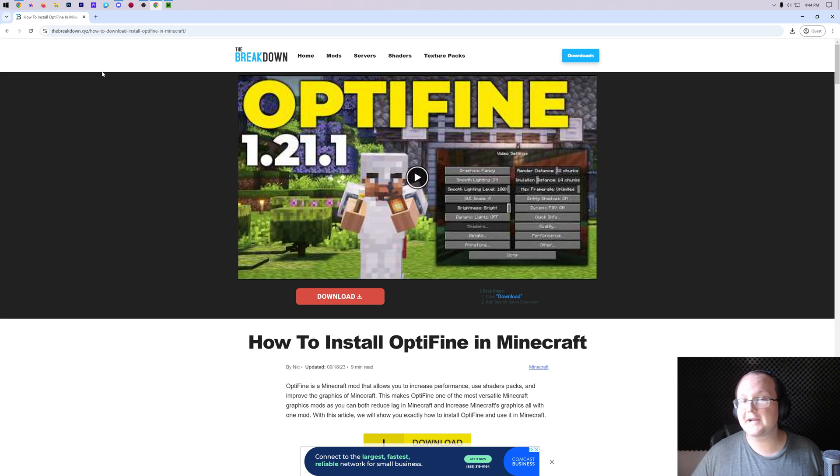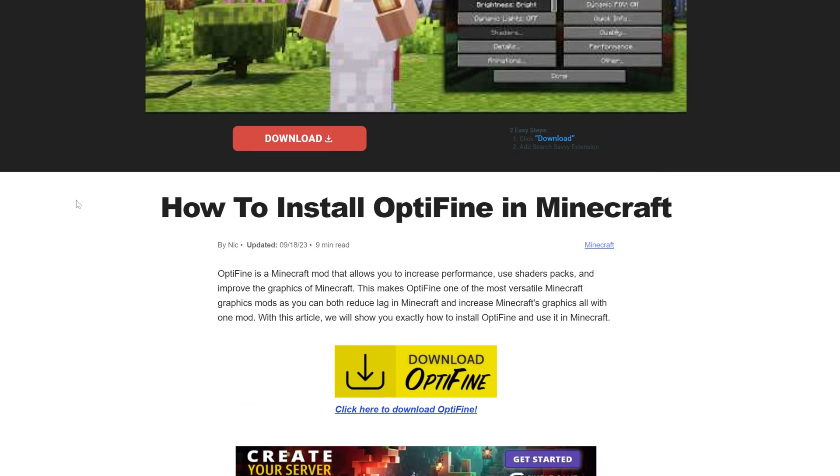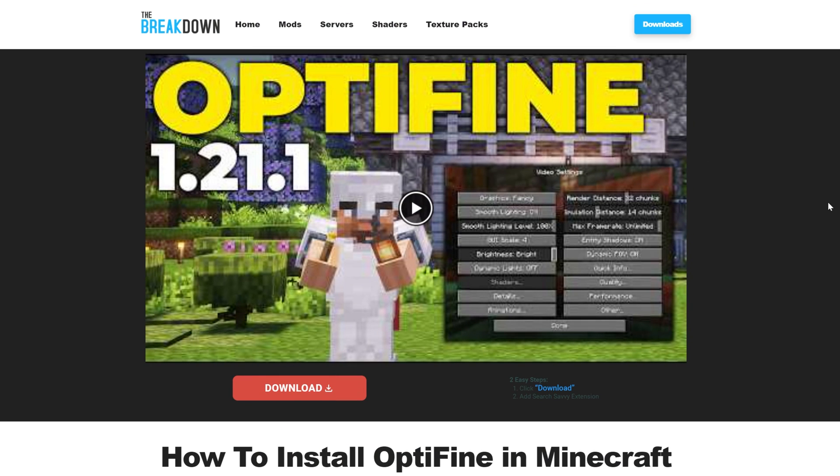What are the best Optifine settings for Minecraft 1.21? In this video, we're going to show you those settings. I'm assuming you already have Optifine installed. If not, it's the second link down below, which takes you to our in-depth guide in text and video format for getting Optifine 1.21.1. It covers everything from start to finish, and these settings will work in 1.21 or 1.21.1 depending on which version of Optifine you're using.